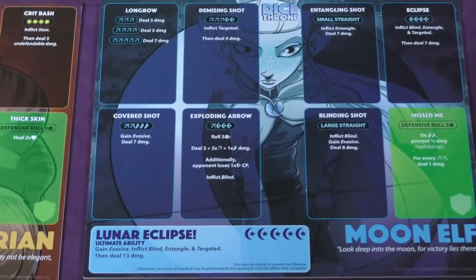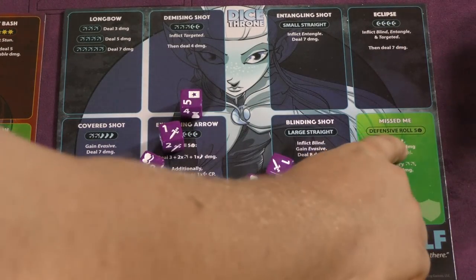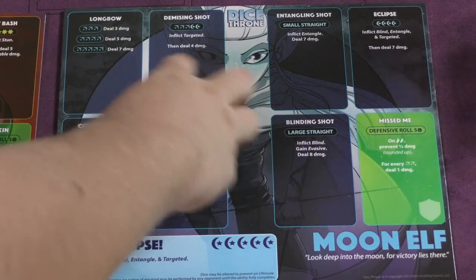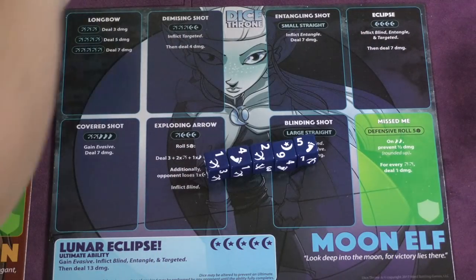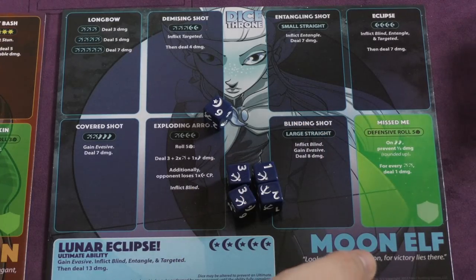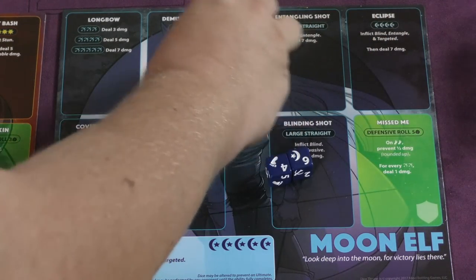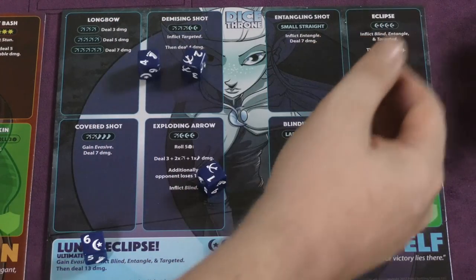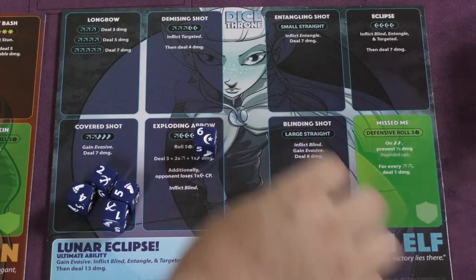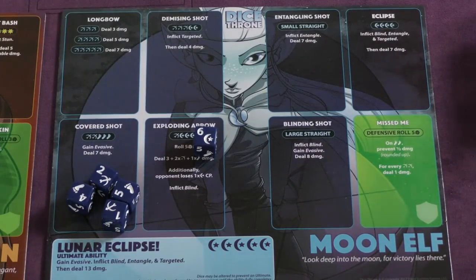When you attack somebody else — let's say I'm attacking the Moon Elf — everyone has a defensive roll. Hers is called Mist Me. It tells you how many dice she rolls — she rolls five dice. If she rolls two feet, she prevents half damage. And for every two bow and arrows, she does one damage back. She's rolling her dice now. She would do two damage back to the Barbarian. We can try for Lunar Eclipse — that's probably not going to happen — but she has two feet and two bows. And that's how you fight back and forth. You get to roll and can reroll twice.